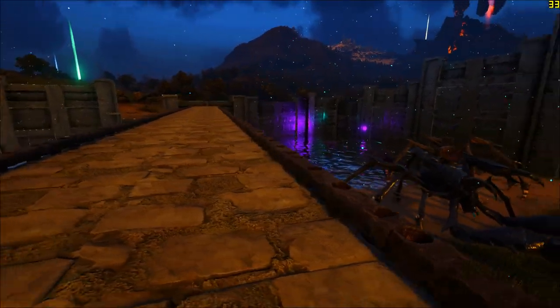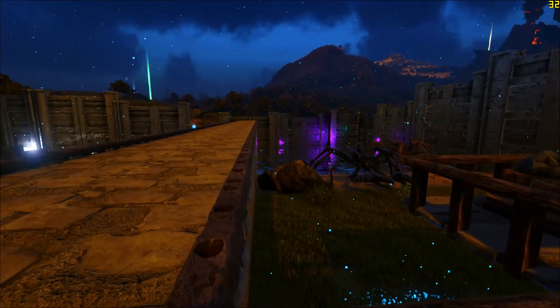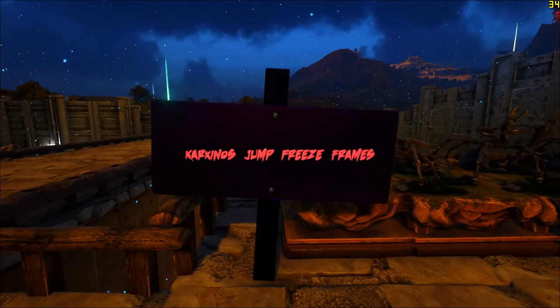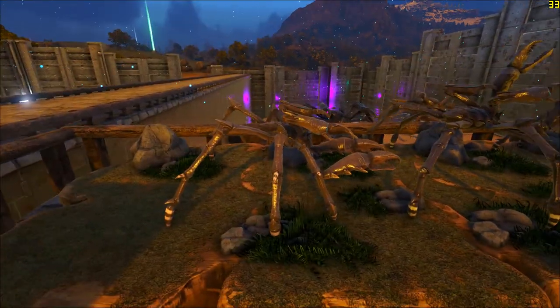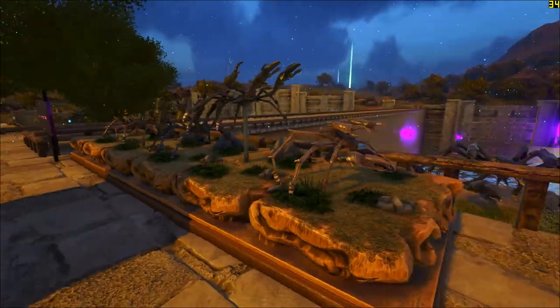If there is some kind of fog or haze, then this purplish lighting makes it look like the Aberration map. So let's see the jump — freeze frames. It starts a jump, it jumps like this and then it drops.